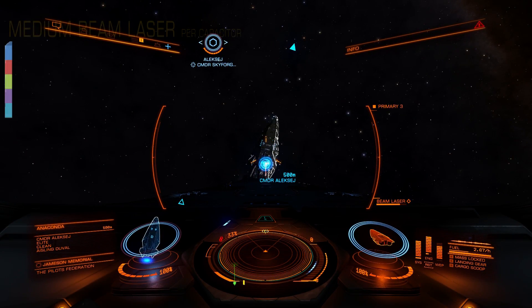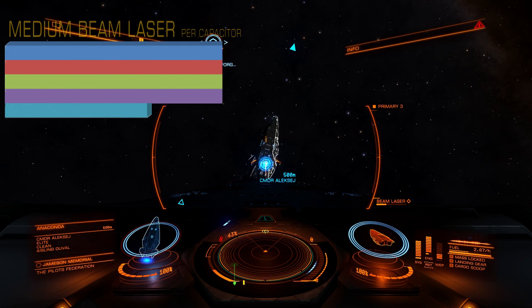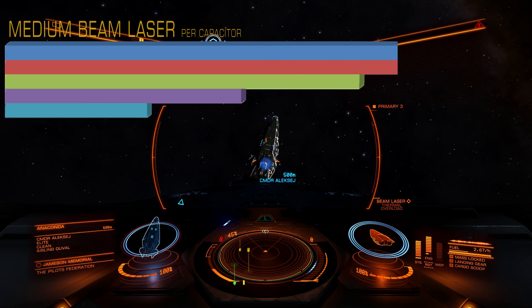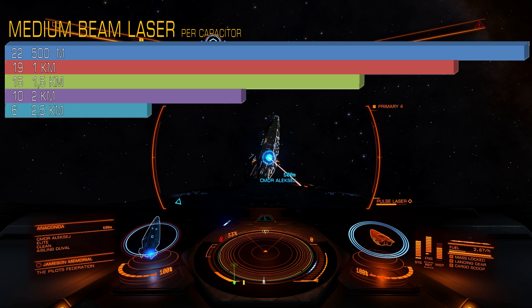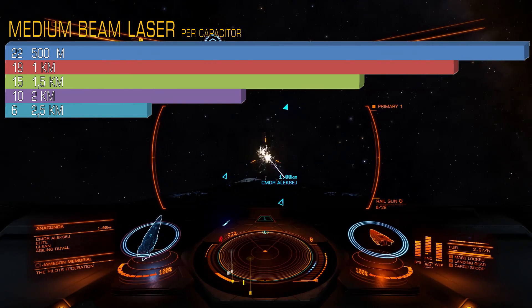Let's start with the medium beam laser. Lasers are supposed to be much more sensitive to distance than any other weapon, so let's try and see. Compared to 500m, from 1000m beam lasers will lose 14%. Difference between 1000 and 1500m is 21%. Difference between 1.5 and 2000m is 33%. And from 2000 to 2.5km another 40%. As you can see, you lose a lot over the distance. In total you lose 73% of your firepower.